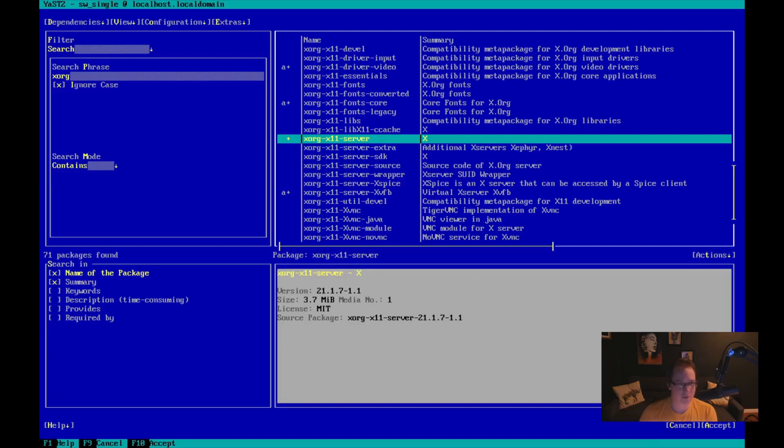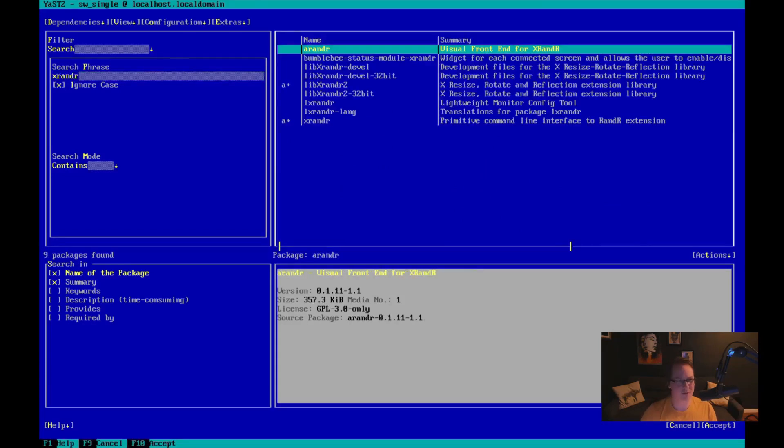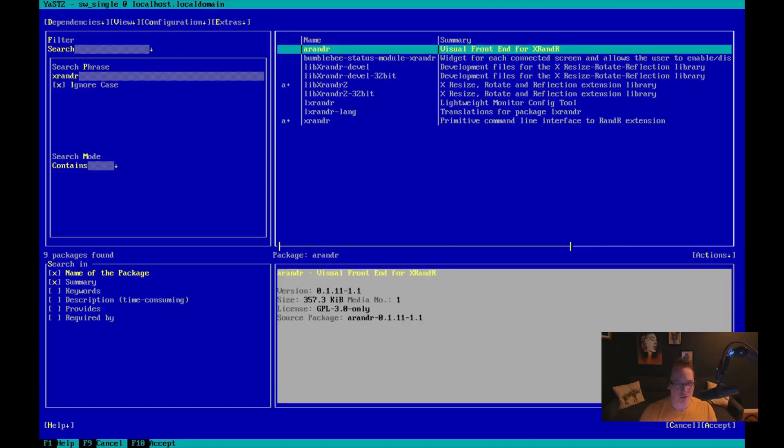Xorg server. I need Xinit. I need Xrender. It looks like Xrender was a dependency of - what is Arandr? A front end for XRandR. Neat, I'm interested. I want to know what that is. So we're just going to add that. Back to search.